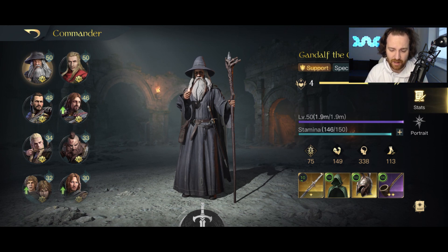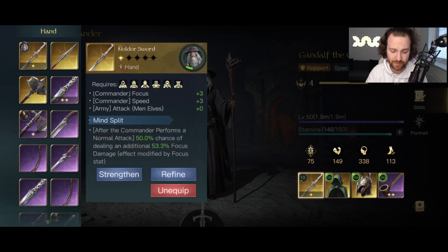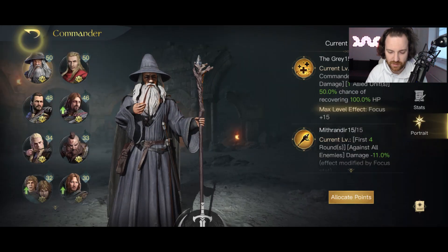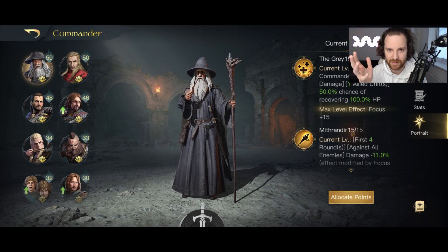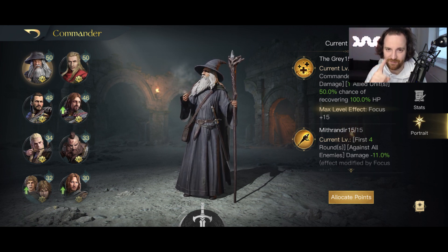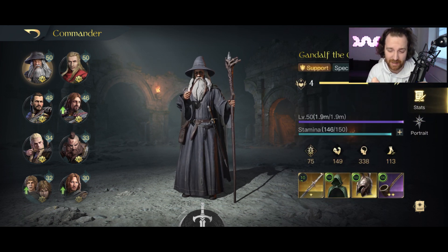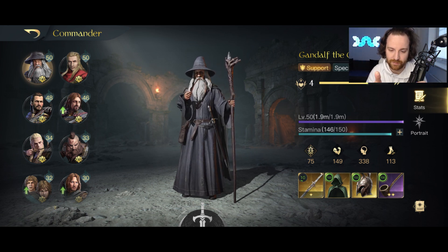I've covered the most important parts in the first eight or nine minutes - how important The Grey ability is, that you want to be building it, and the sustain. You need the extra ability performing a normal attack with a 50% chance of dealing additional damage - all really important. Hopefully this video helps you and you got some learnings. If you've learned something, please subscribe and let me know in the comments what video you want to see next. Thank you very much for watching.